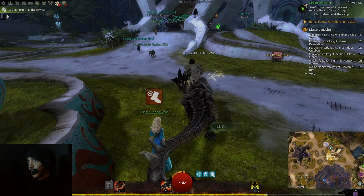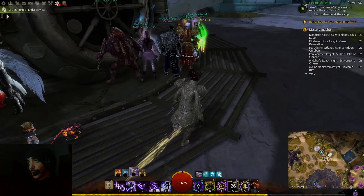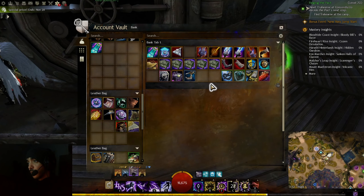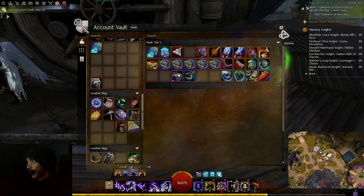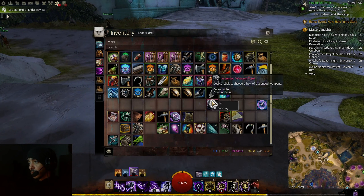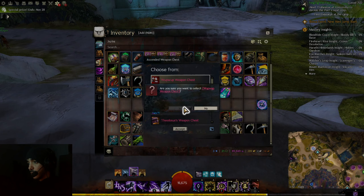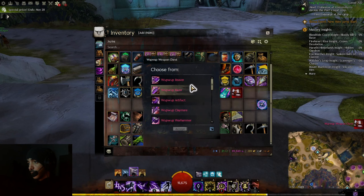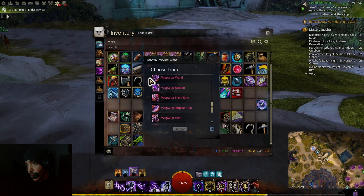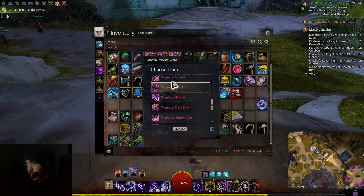Now I need two weapons. I don't want to use staff yet. I have a weapon in my block-in box, and I'm going to choose scepter for now — scepter, the celestial one. Nice.